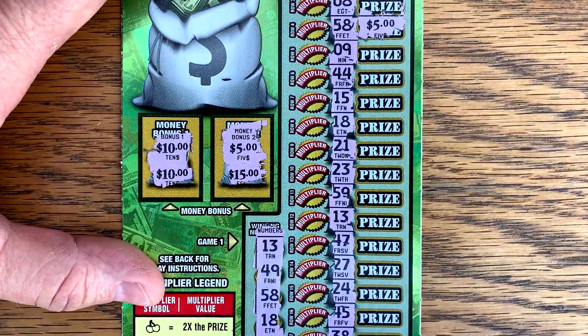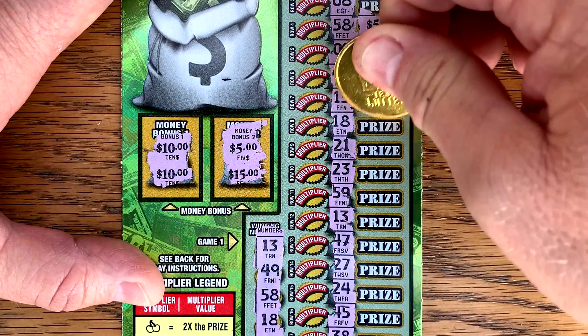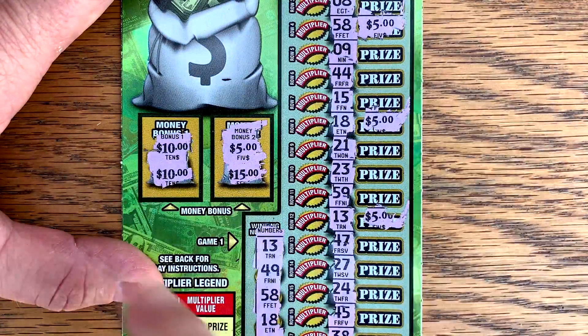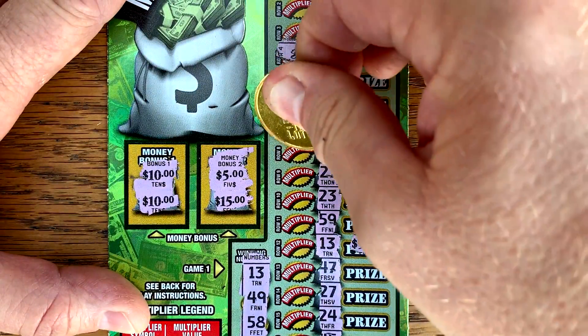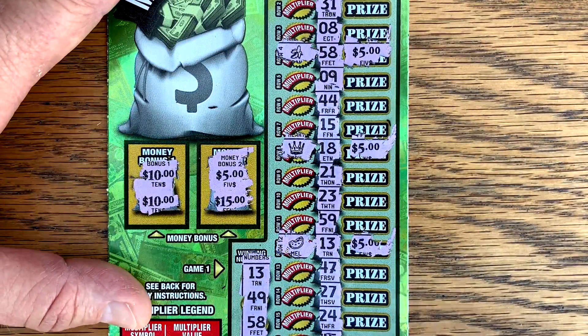And then what was the next one here? 9, 44, 15, 18. Yep. Another 5. And what was that last one? I know we had one more. 13. Another 5. So that's 10, 20, 25, unless we multiply it. Let's see what we got up here. Can we multiply it? Banana. Crown. And I'm only about 25 bucks to start off with. That's a nice win.